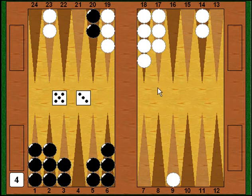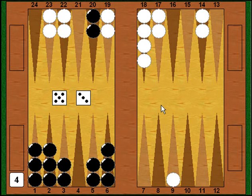White throws a 5-3 — a very straightforward play. He's only got one thing he can do: he moves from his 8 point to his 3 point with the 5, and from his 6 point to his 3 point with the 3, making another point in his board. It's good, it's constructive, and there was no other play.